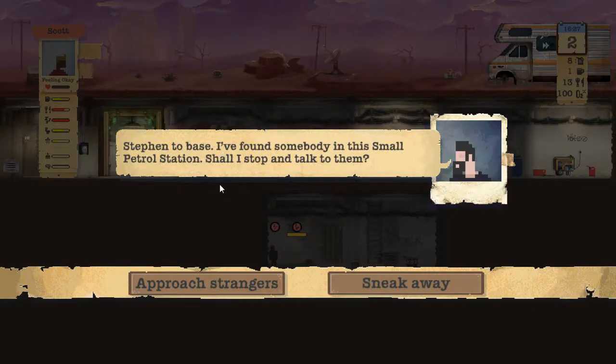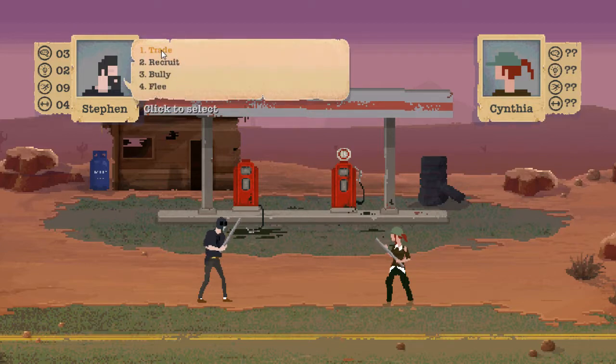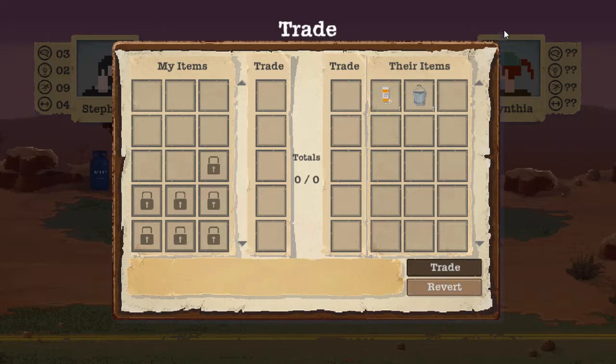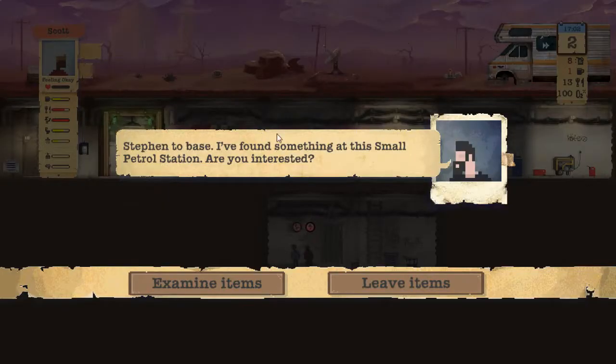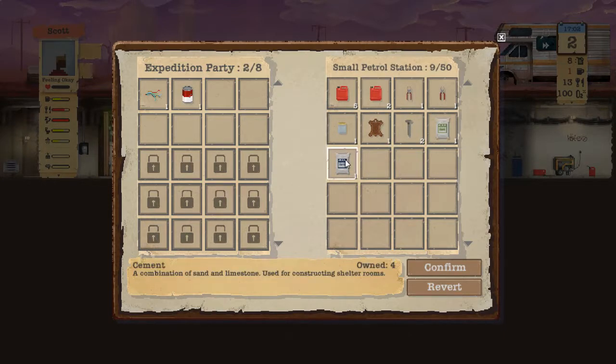Someone at a small petrol station is signaling us. It's a woman - it's a trade encounter. She says 'looks like you got me, you crossroader - I need one of those.' She doesn't have anything that great. We'll take food, cement, limestone, and some petrol cans - we want nails too.